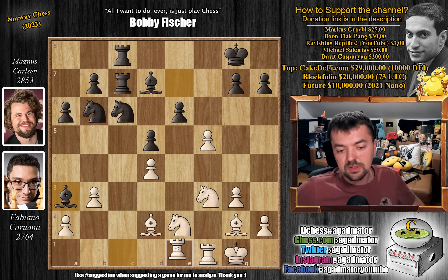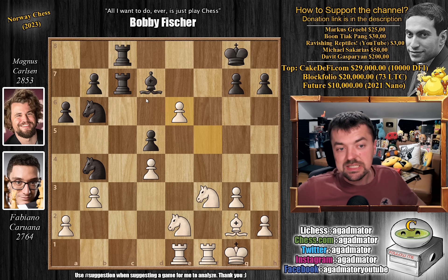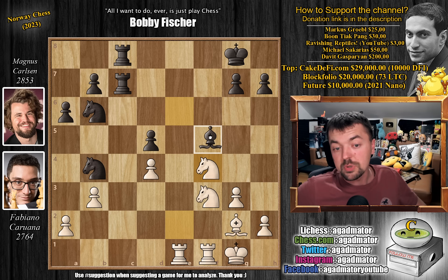He decides to play rook c to e1. Bishop to b4 offering a trade of bishops, and Fabi trades: bishop captures on b4, knight captures on b4, and now f captures on e6. We have bishop captures on e6 and knight to f4 — Fabi goes after the bishop on e6 — and now bishop to f5. Magnus is even happy that he traded his backwards e6 pawn. Now they are both left with an isolated d-pawn and it's a pretty equal position.